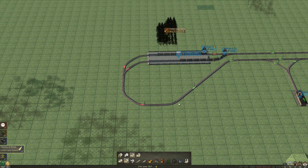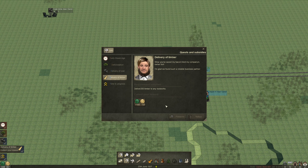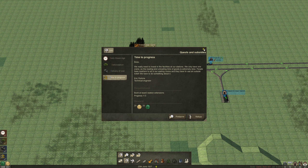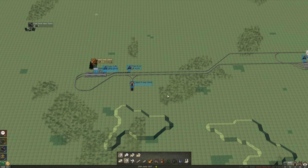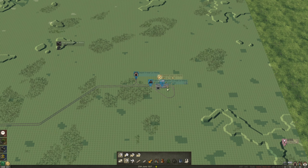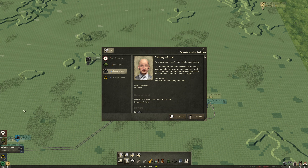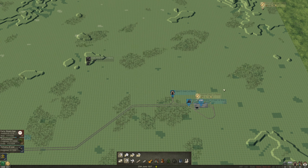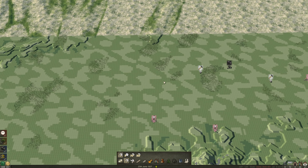Sorry, my screen went black for a second. It looks like we fulfilled this timber delivery so we collected the reward. The game still asks us to build three extensions, which we'll do eventually. We still haven't delivered any coal, so the next thing — as I said, later I may add this forest to the timber processing facility, the sawmill. Now we have to take care of the coal tokens, which is the next type of resource this game introduces.